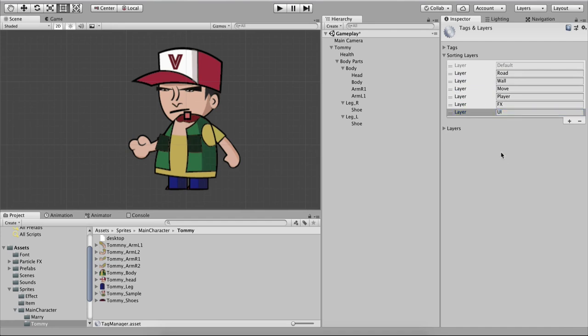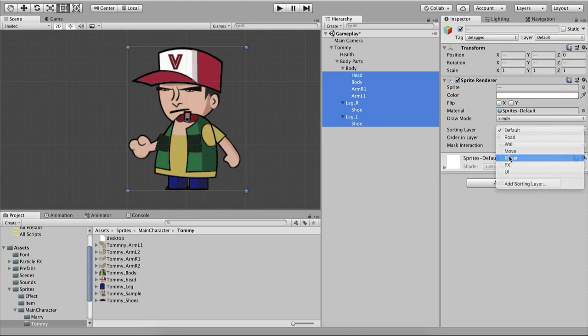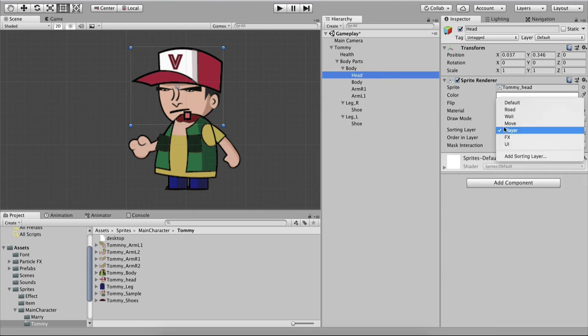We are going to start putting Tommy together with the head. Select all body parts — head, body, arms, legs, shoes — and put all of them on the Player layer, since they are all part of the player himself.